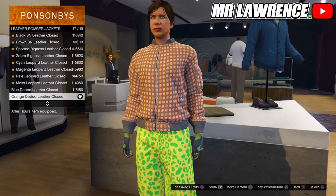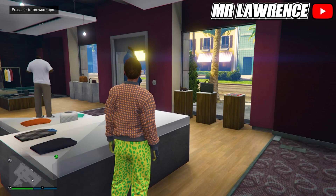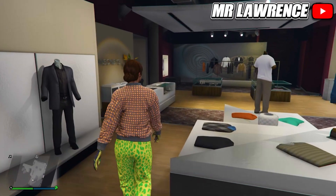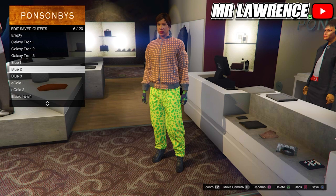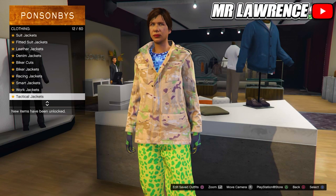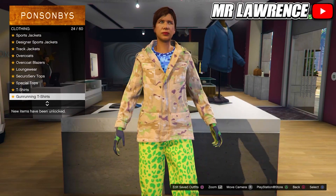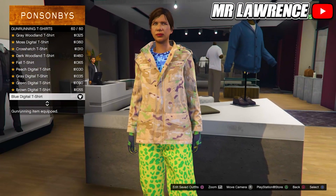Back out and turn around, go into Tops, then to Leather Bomber Jackets and purchase the Orange Dotted Leather Bomber Jacket. Now open your Interaction Menu, equip the Light Woodland Armored Gloves and close your jacket. Keep the same shoes and pants and save this in your next empty outfit slot. To finish this outfit, go to Tops again, then to Work Jackets and equip the Peach Camo Closed. Go back once and scroll down to Gunrunning T-Shirts, then purchase the last one. Save this in your seventh outfit slot.